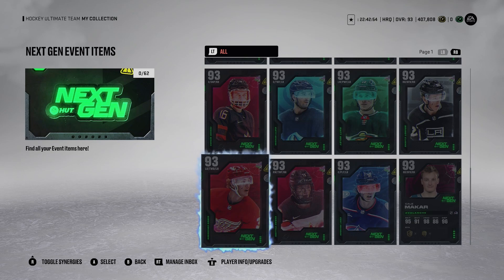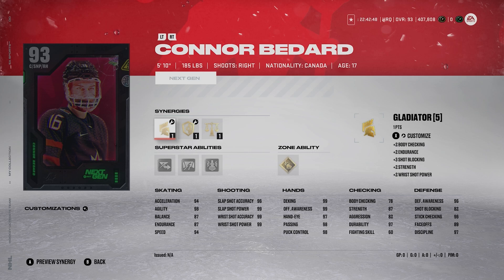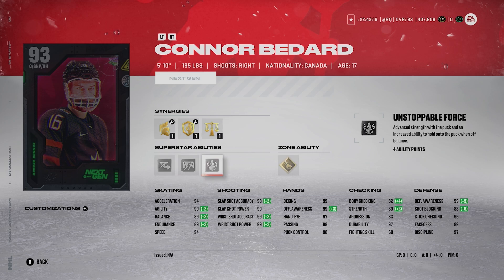Number 2 is Conor Bedard. He's 5'10". His shot is still ridiculous — with synergies active, it's literally 99 on everything except his slap shot accuracy. His skating is great: 94 Excel and Speed. He'll probably get a Team of the Season card, and you'll be able to trade this MSP in for it, which makes it really worth it. Gold Wheels, Silver Elite Edges, Silver Close Quarters, and Silver Unstoppable Force — amazing abilities. 89 faceoffs, not even that bad. Bedard has to be a guy you consider.